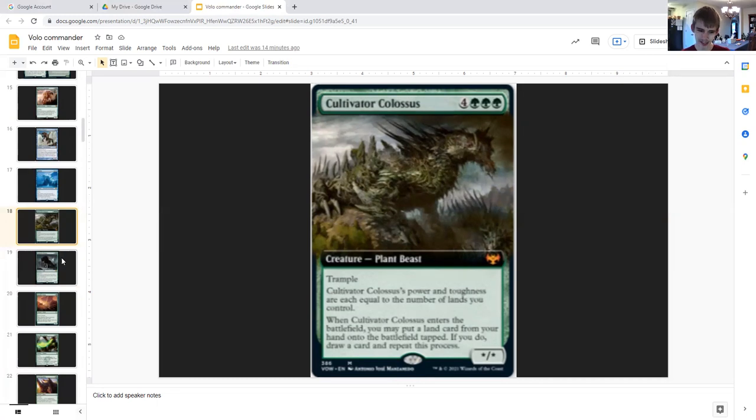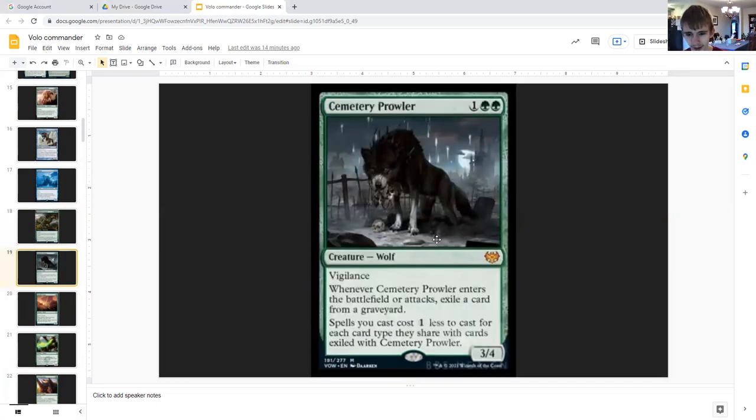Cemetery Prowler: one generic double green, creature wolf, vigilance, three four. When it attacks or enters the battlefield, exile a card from your graveyard. Spells you cast cost one less to cast for each card type they share with cards exiled with Cemetery Prowler. You're getting two of these, meaning creature spells alone are going to cost two generic less to cast. If they're artifact creatures, they could cost four less to cast.